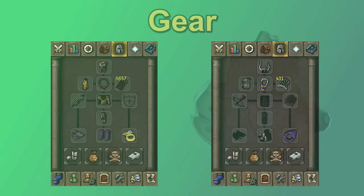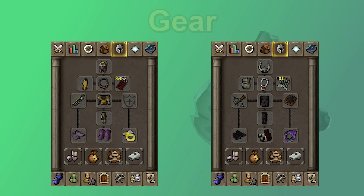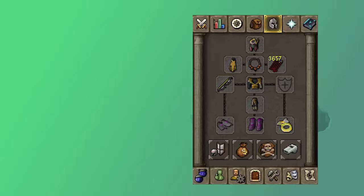In the gear section of the guide, I'm going to go over each gear slot and discuss which piece of gear you can use from best in slot all the way down to the minimum option I would use here. So if your gear setup looks like either of these two setups or anywhere in between, we'll be going over all of those options. This section will only be going over range gear. I'll discuss the Mage Switch in the inventory section.